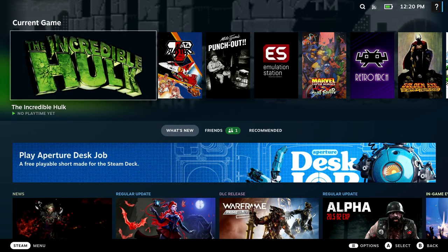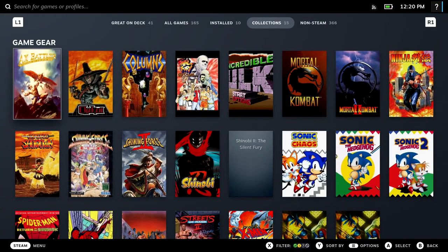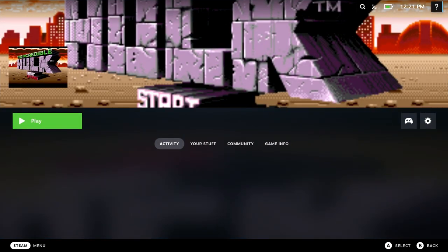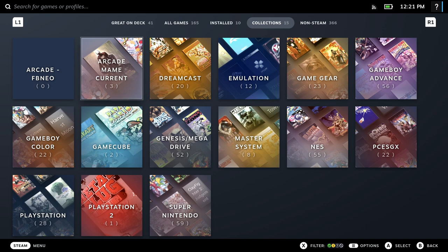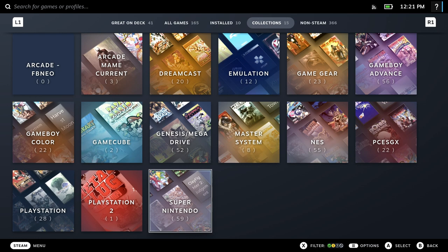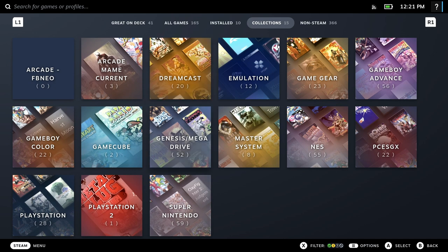Now that we're back in game mode, let's click Steam, go to Library, and you can see we have the art for the Incredible Hulk set up exactly the way we wanted it. You can make this any artwork you want. You can also name your collections any way you want by going into the parser and renaming them — just change what's inside the curly brackets. You could name it 'Game Gear Awesomeness' or 'Genesis Rules' or whatever you want. It does not matter.